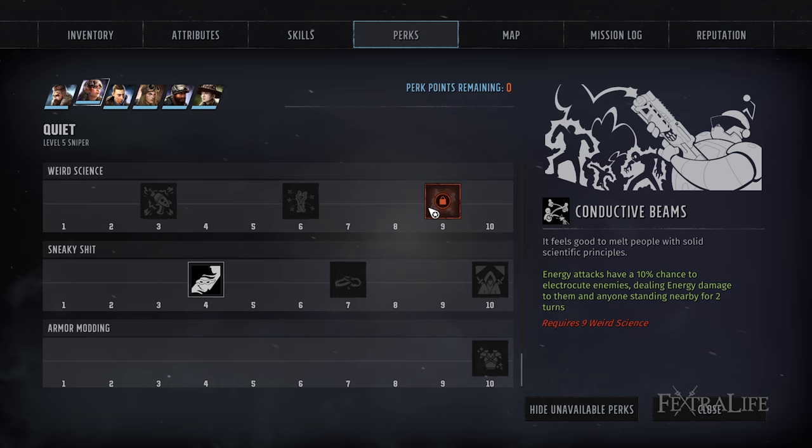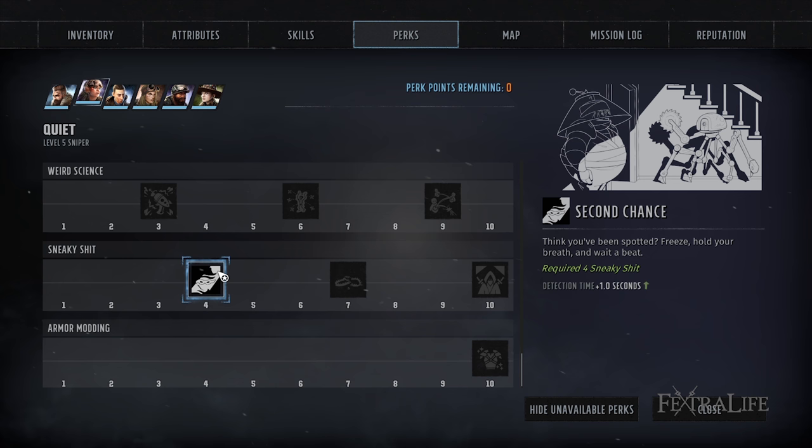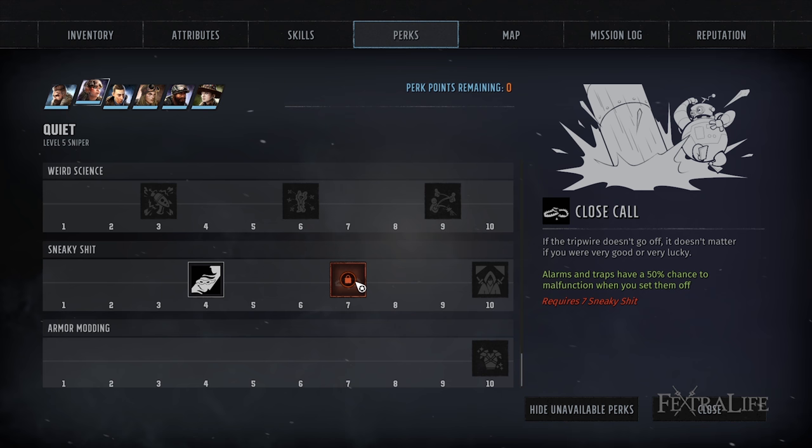For sneaky shit perks, Second Chance is a good perk if you're trying to make a very stealthy character. An extra second of detection time might let you get into melee range and knife someone to death before they can sound the alarm. Close Call is one of those where you're never planning for failure — if you save before a difficult area and set off an alarm, you're probably going to reload anyway. So I'm not sure I would spend a perk point here. It's RNG-based, and I'm not sure I'd recommend this one.